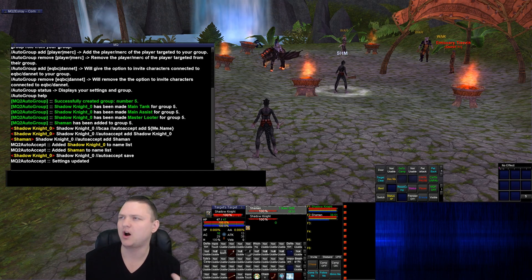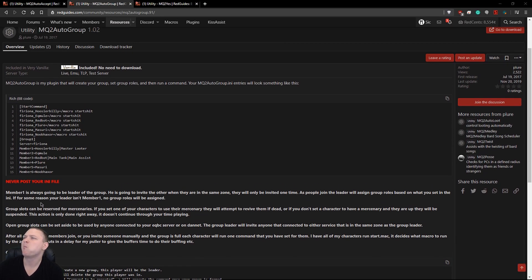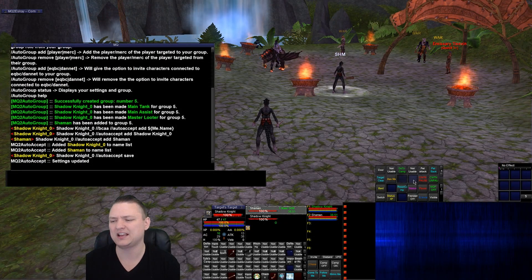I have MQ2AutoAccept always on and MQ2AutoGroup to automatically form my groups. There are some nuances with AutoGroup — it says member one is always the group leader, he's going to invite the others when they're in the same zone, and they will only be invited one time. As people join, the leader will assign group roles based on what you've configured. The important part is they're only invited once when in the same zone, so if a character goes link dead or logs in a different zone, it may not get invited again.